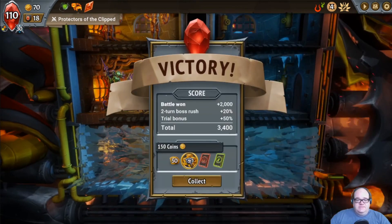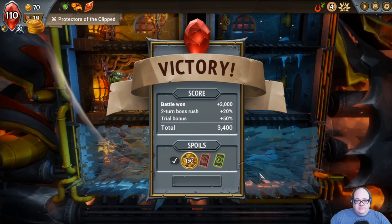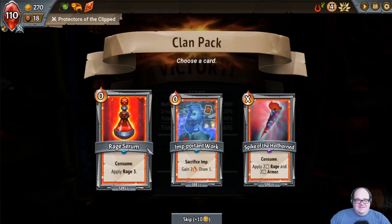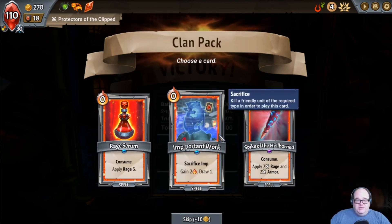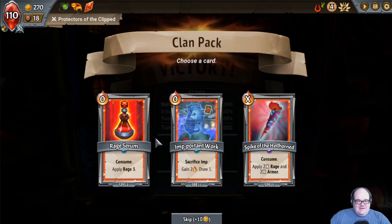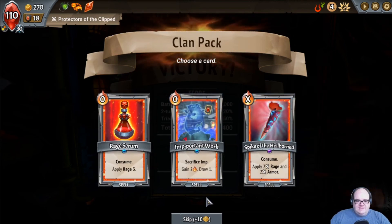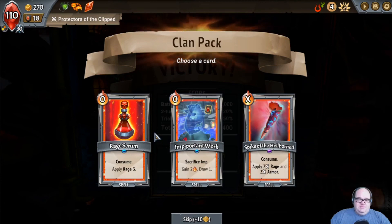Lovely. Toilet paper rolls are gone. We got a bunch of cash — because we did that extra thing. Nice. Two-turn boss rush. Okay, let's see. Rage Serum — don't drink it. We saw this earlier, this was rare, wasn't it? Imp-portant Work — Sacrifice. I mean, I guess it's good, but I don't have any imps. Consumes just seem not great. I guess they're like the exhaust spells in Slay the Spire. I'm gonna skip.